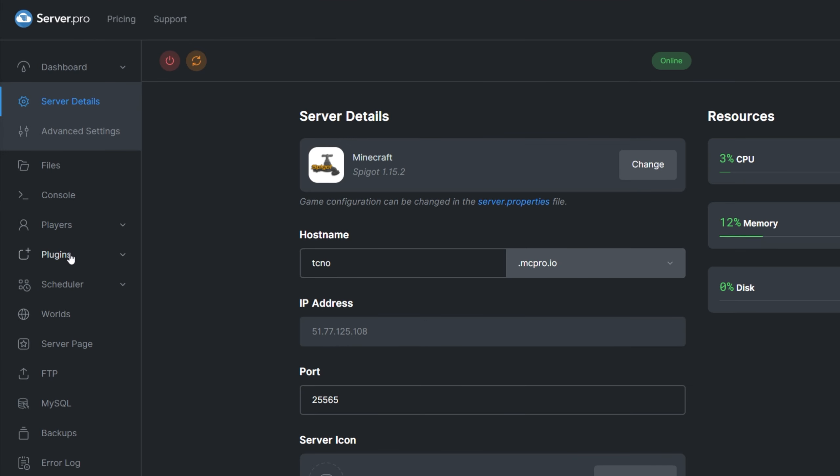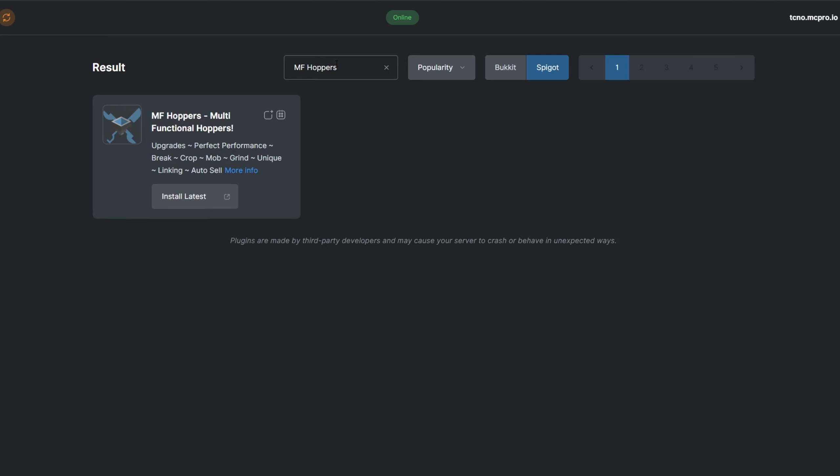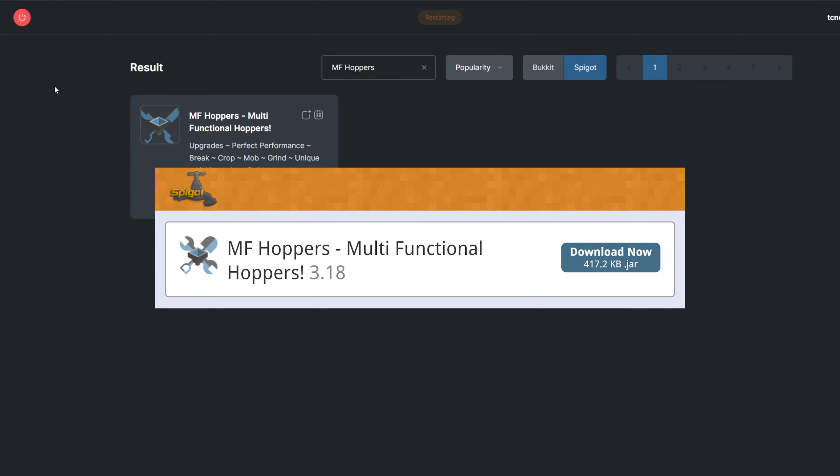To install the plugin, head over to the plugin section. Select the Spigot tab and search for MF Hoppers. Install the version that's compatible with your server and restart. Alternatively, you could download it from the Spigot page and upload it to your Server Pro panel.